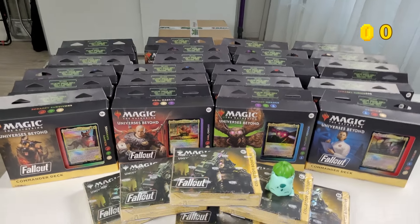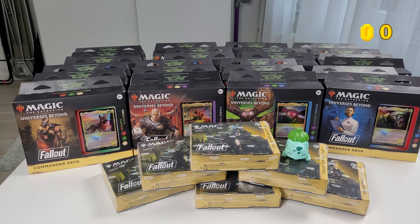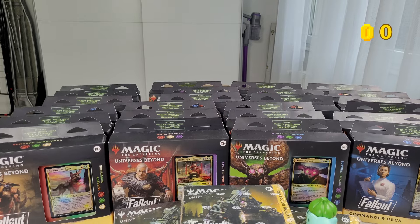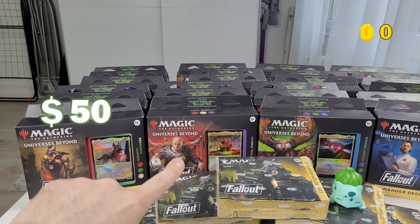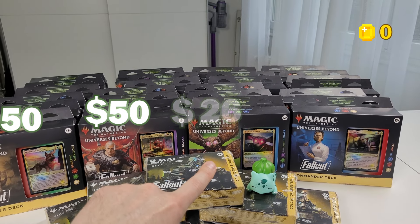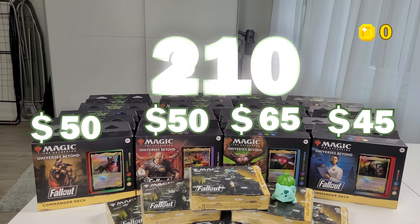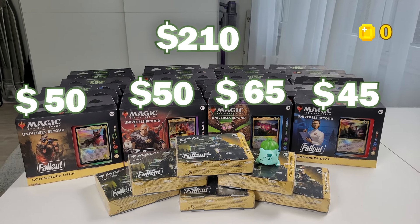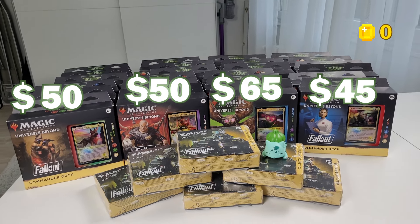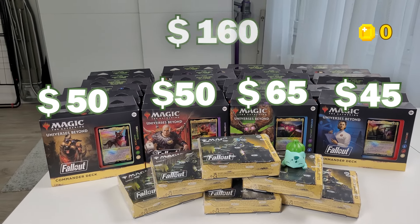Let's look at the numbers. On Star City Games — the only US site I know — Scrappy Survivor is $50, Hail Caesar is $50, Mutant Menace is $65, and Science is $45, totaling $210. But as a complete set it's $200. I bought mine on Games Island, the channel's sponsor — check the affiliate link in the description — for €150, which is about $173.